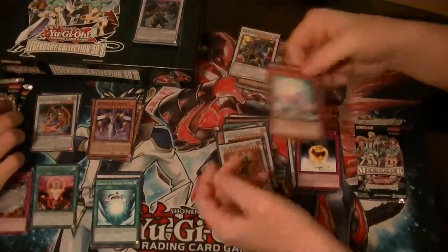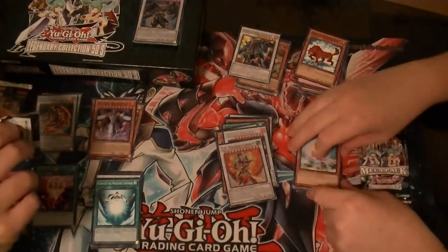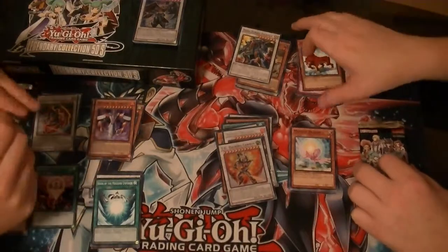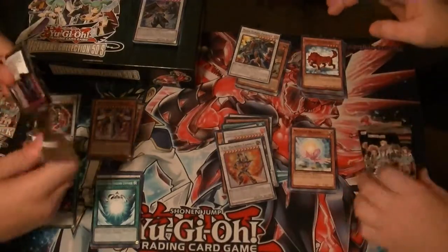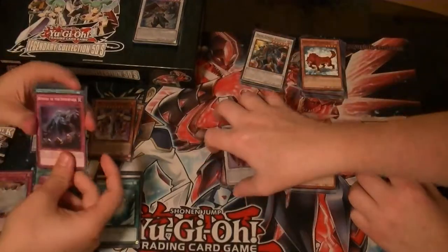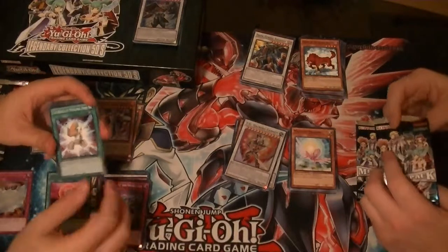How do you make Blue Eyes better? Give him two more heads. Let's just start putting dragons with three heads and two heads and stuff. Three heads are better than one. Five-Headed Dragon — y'all just overdid it y'all.